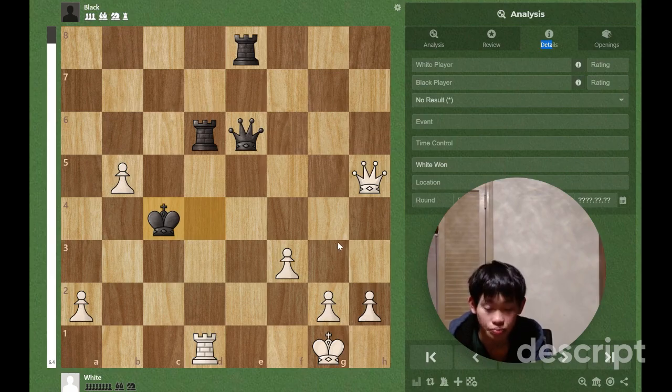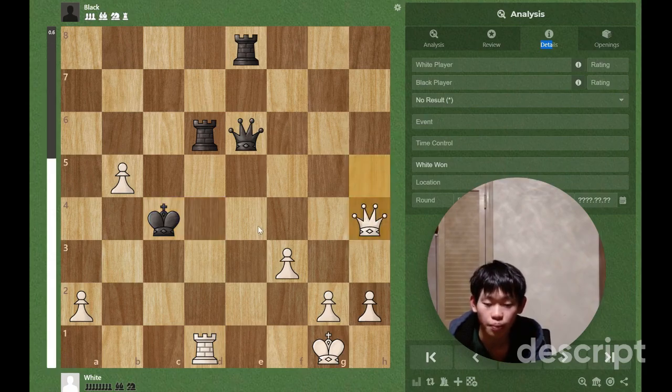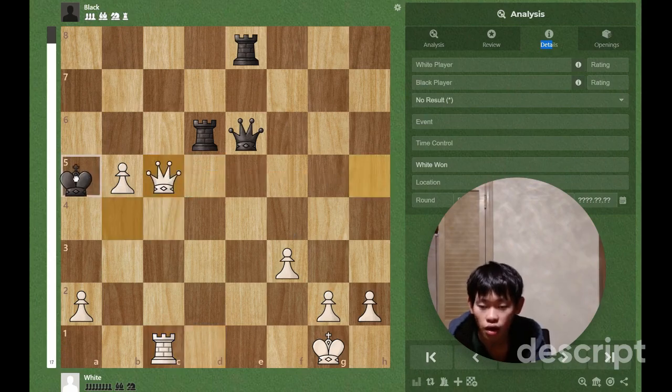The first move is pretty obvious: we have rook c1 check — otherwise if we take we get mated in one. Another option is queen h4 check, but after king c3 we don't see anything for white. So rook c1 check, king b4, and then we play queen c5 check, king a5.